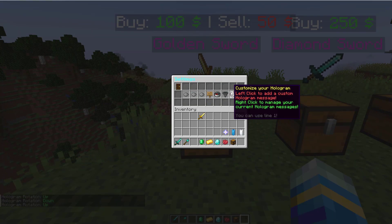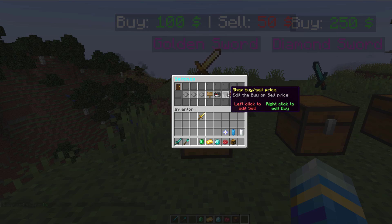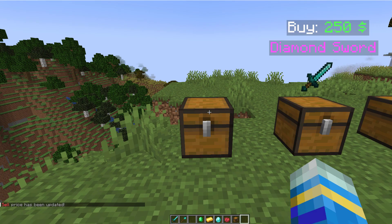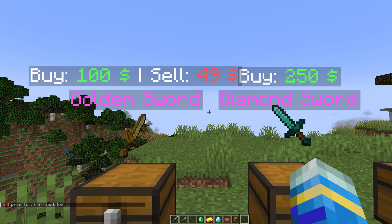And then customize a hologram — you can right click to manage and left click to add a custom one if you want. You can also edit the buy and sell price. So if we left click this, let's set the new price to $49 for example, and then that has updated it.